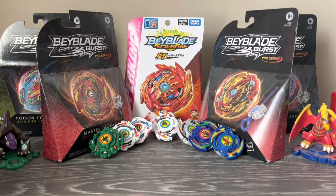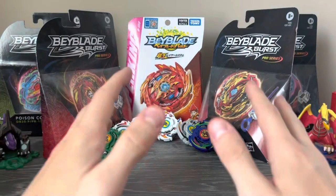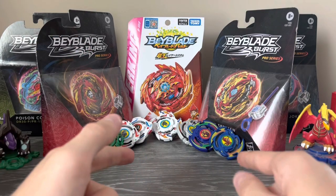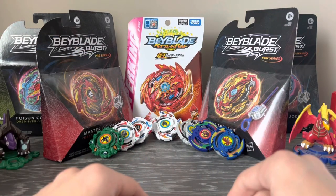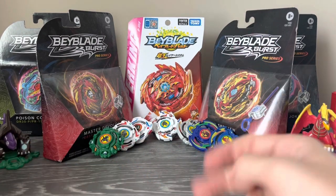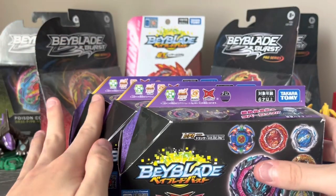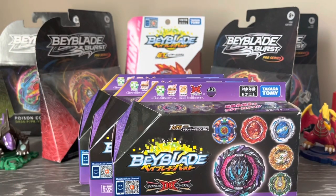So anyways, we have another LEGO random booster. Now the last one had Hercules, a Hyperion, and a Minoboros. This one has a brand new Beyblade being Glyph Gaia, and it also has a recolor of Dragon and Lucifer. So here we have the random booster boxes that I use — I repurpose them for the LEGO random boosters.